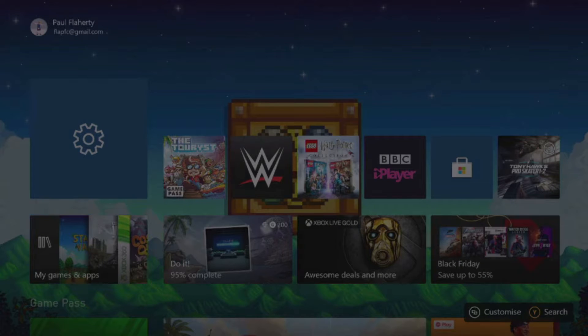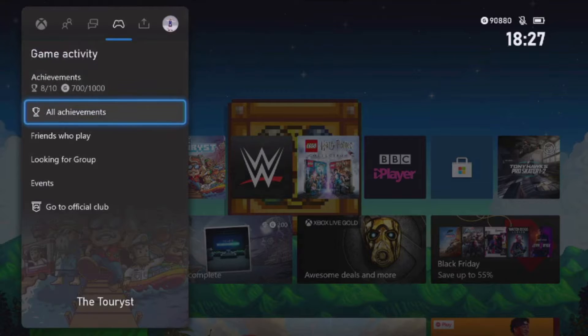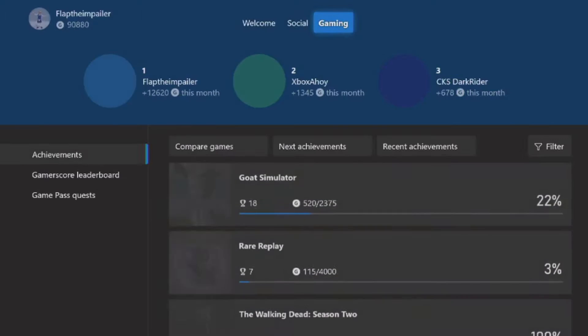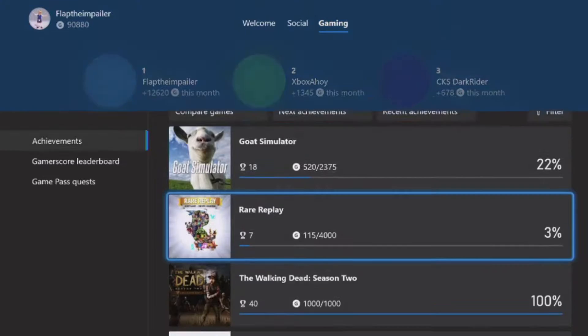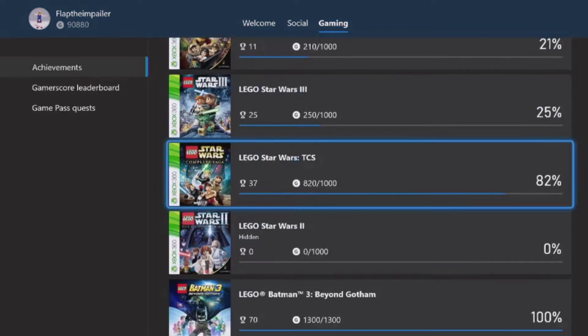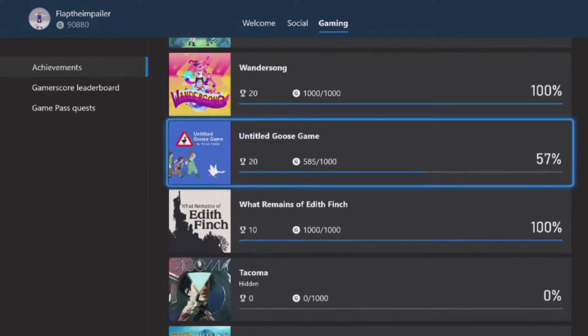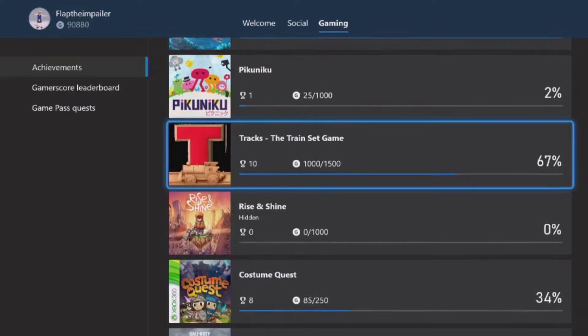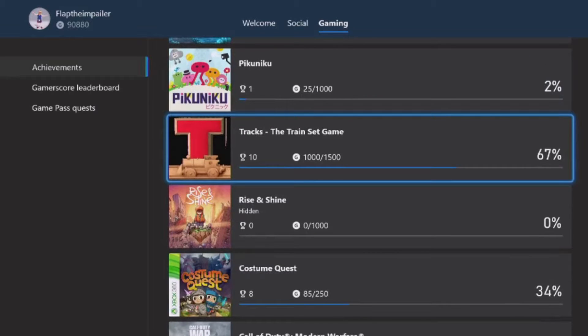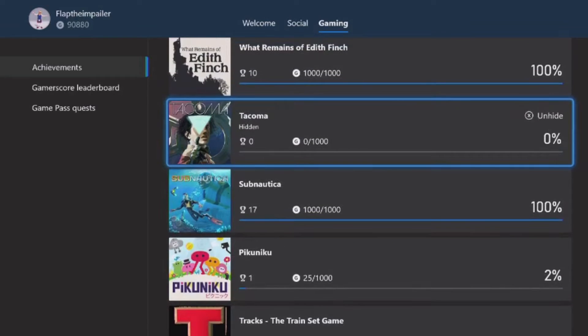Hello ladies and gentlemen, welcome back to my channel. I am the InkNordner and this is my roundup of this week. I've been mostly playing, and it occurred to me that I hadn't actually shown my gamer score on my achievements list, so I thought I'd start off showing from the beginning where I began. I think Trax was the first game I started with — 1000 out of 1500 for the main game.